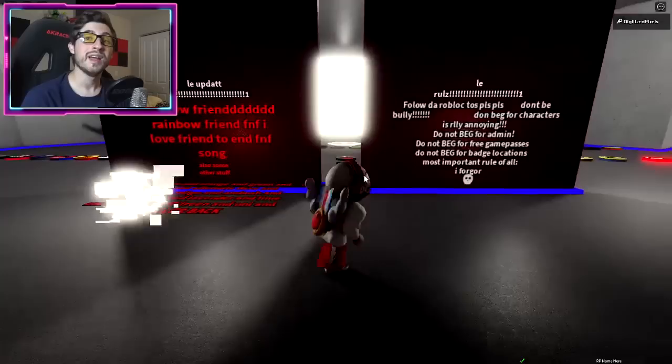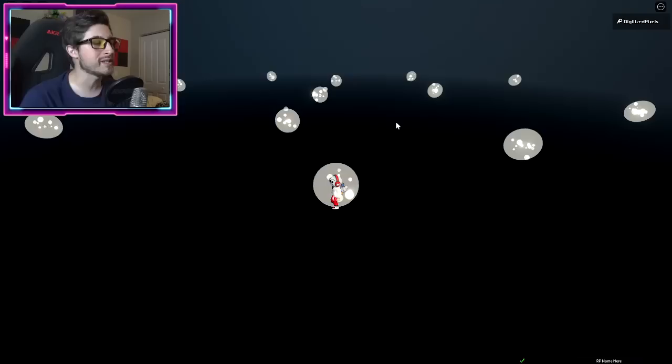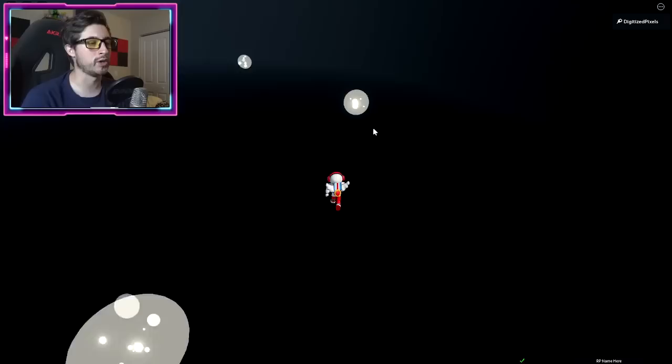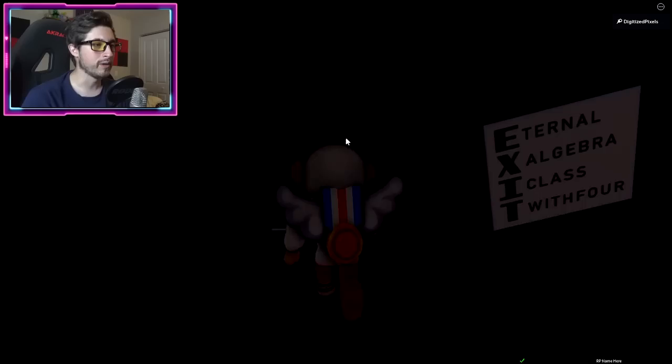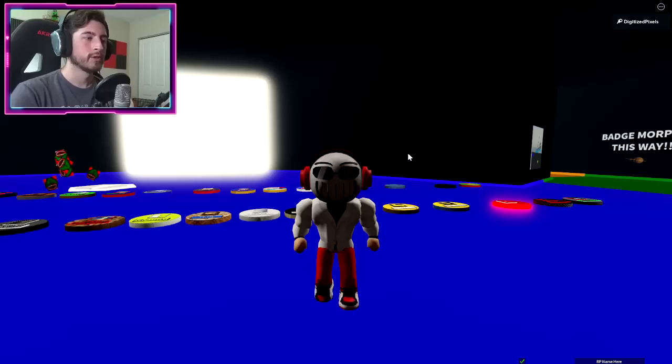Next up is the Four badge — yes, that's the badge name. Use the portal room again. Once you're in the portal room, go to the second one over to your right: one and then two. This takes us to the 'fours' — get it? But we're not going into the forest; we're going into this room. Touch the item on the ground and that is how you get the badge.